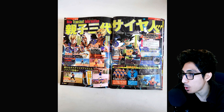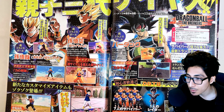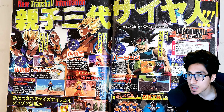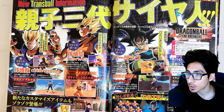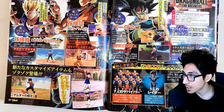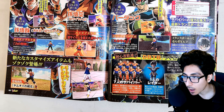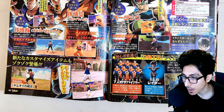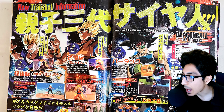Last thing — for Dragon Ball The Breakers, there's nothing new here since we've known about these leaks for a while. The next update is going to be the Son family and Bardock — Super Saiyan Gohan, Super Saiyan 2 Goku, and Bardock will be included. Pretty cool, nothing too special. There also appears to be a Frieza Force costume as part of the update as well.